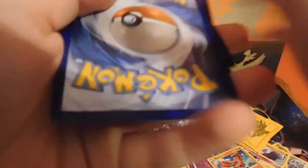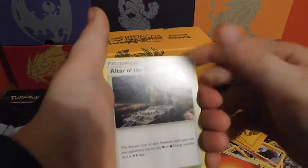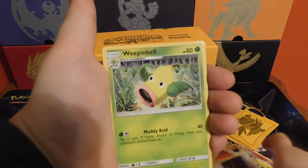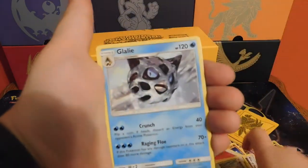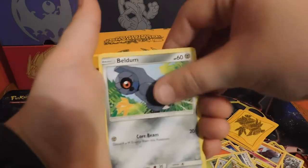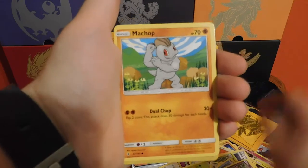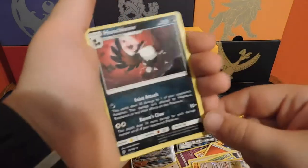Pack six: fire energy, Altar of the Moon, Weepinbell, Petilil, Vulpix, Slowpoke, Machop, a reverse Komala, and a Honchkrow. Down to two packs, boys and girls.